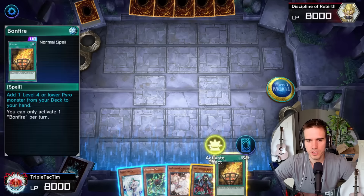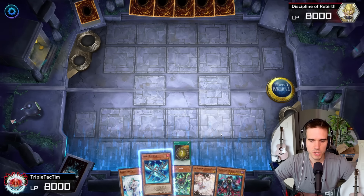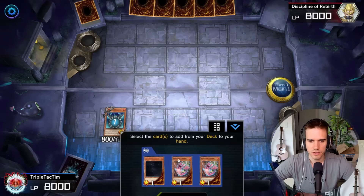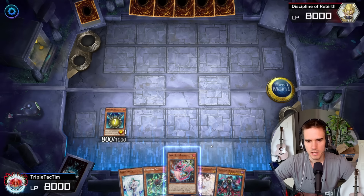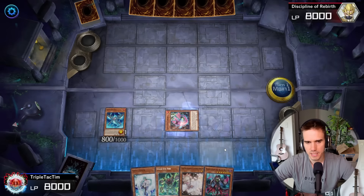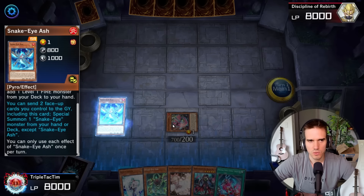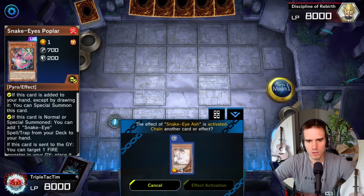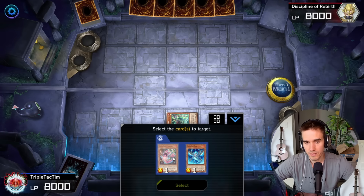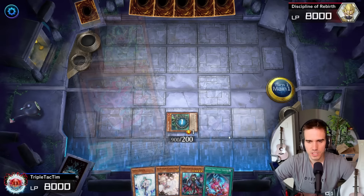Let me show you the strongest combo you can do with the Snake Eye Ash normal summon — eight interruptions. We summon Snake Eye Ash and search Snake Eye Ash from hand. We summon the Poplar, and since we only have one target in the deck and don't play the Temple here — it's not pure Snake Eyes — we add the OSS. Then we go Snake Eyes, send away the Poplar to get our Oak. Oak reborns the Ash, and Poplar sets to the spell/trap zone.